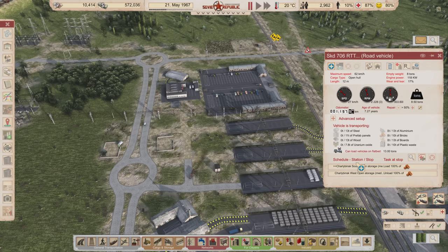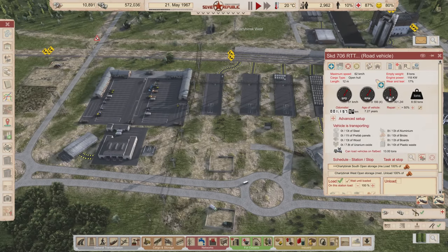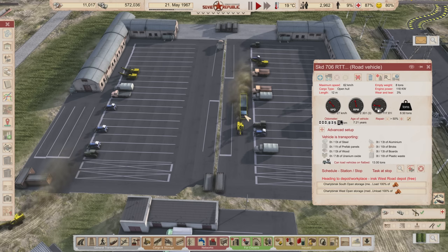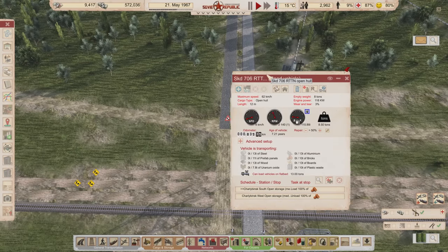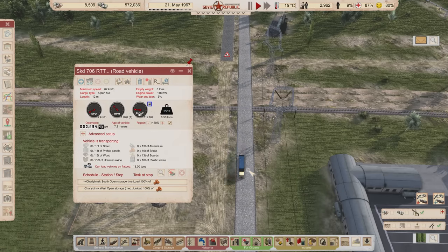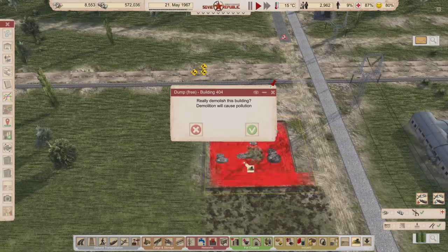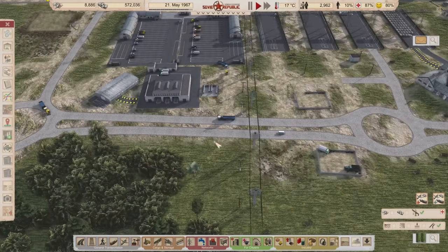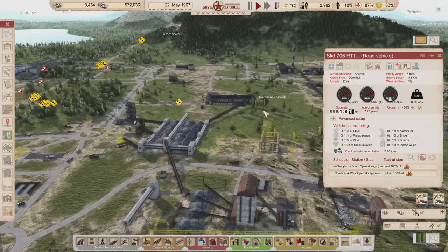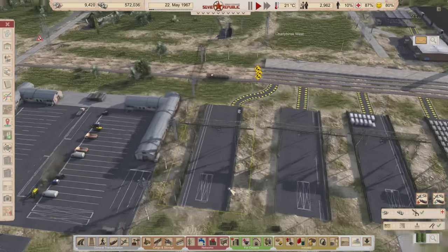Now that we have a route set up with one truck doing this, I want to copy that route to the other trucks I just reassigned. So I'm going to make this truck do that as well, and this one I reassigned too — I'll copy the route over to this one. Now we'll have three trucks going to pick up the bricks and bring them over here, making them accessible to our construction offices — we really need that.